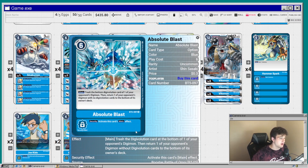The next option card is Absolute Blast from BT5. Its effect is: trash the bottom Digivolution card from one of your opponent's Digimon, then return one of your opponent's Digimon with no Digivolution sources to the bottom of their deck. It adds to what the deck does — removing Digivolution — and then cleans up anything left with no sources.